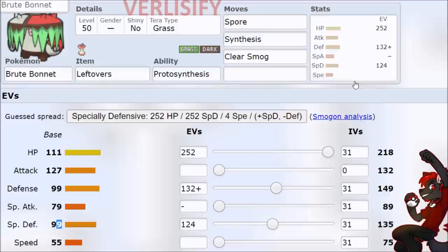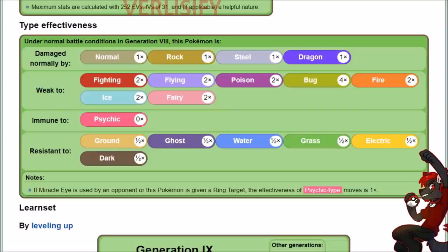However, Brute Bonnet doesn't really seem to be a better Amoongus, mostly because of the typing. Grass Dark - that is awful. Turns out you don't want to be that if you're trying to survive at all. Fighting, Flying, Poison, 4x Bug Weakness, Fire, Ice, and Fairy.